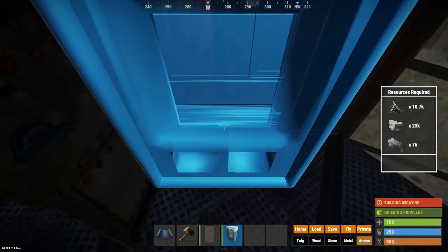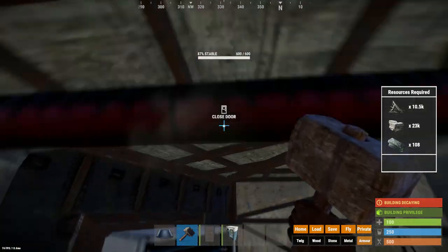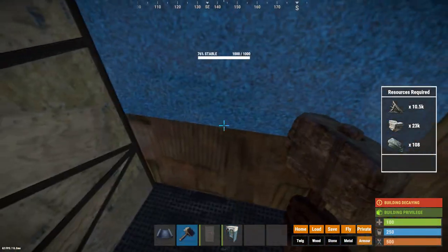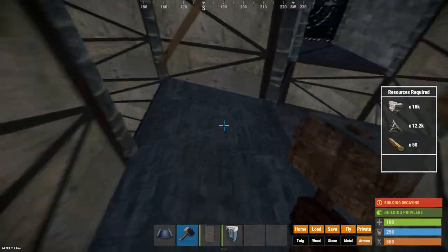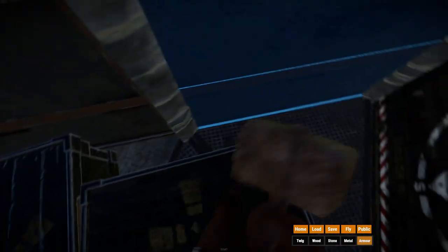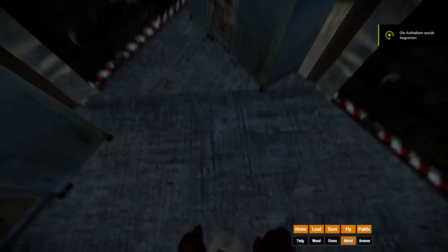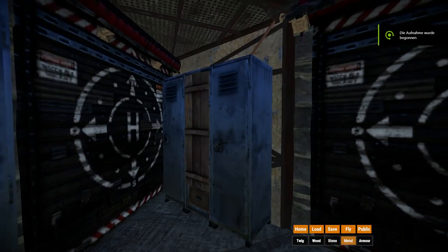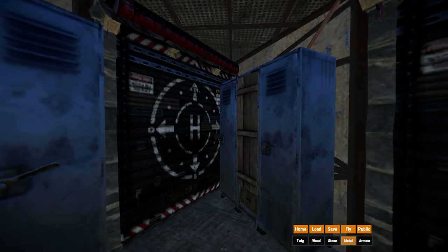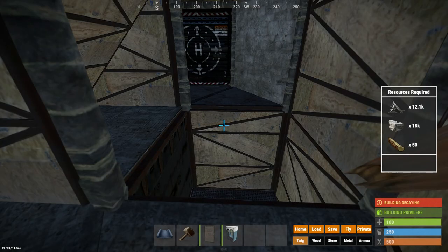In your core you can use any design that you want to protect your TC. I will be using the simple TC triangle design using an armored door and vending machine. All walls and foundations in your core should be made armored, as well as the floors above it, to stop people from splash damaging into all the bunkers at once. Adding half height walls between the armored floors adds another layer of splash protection.